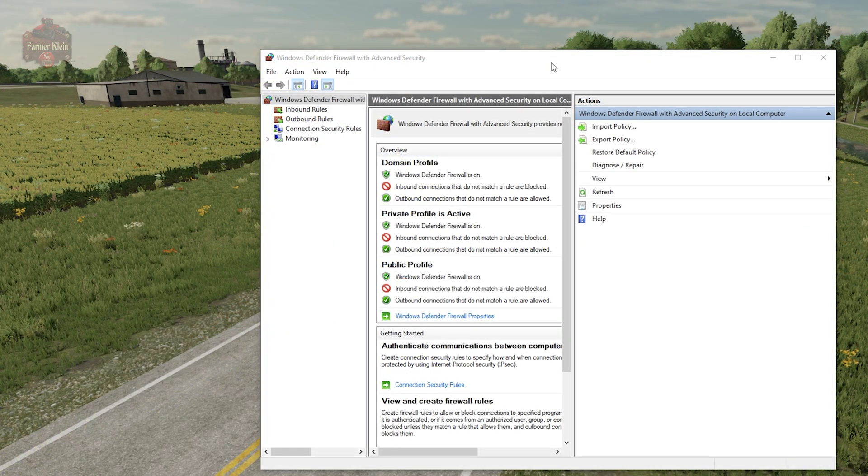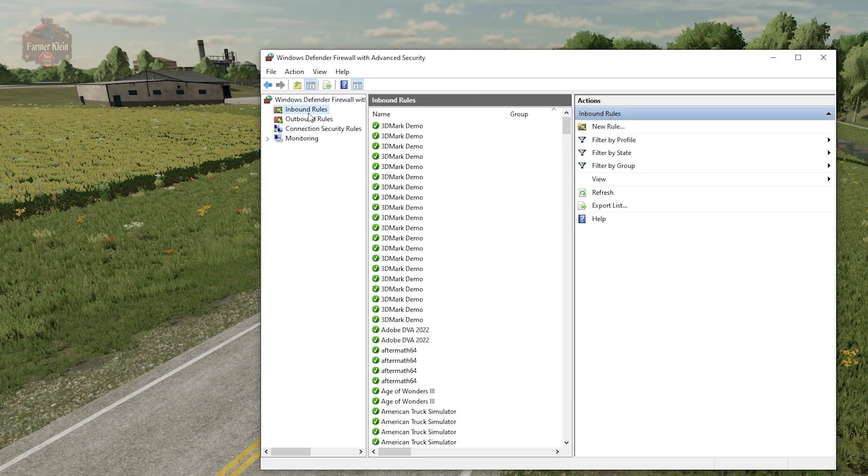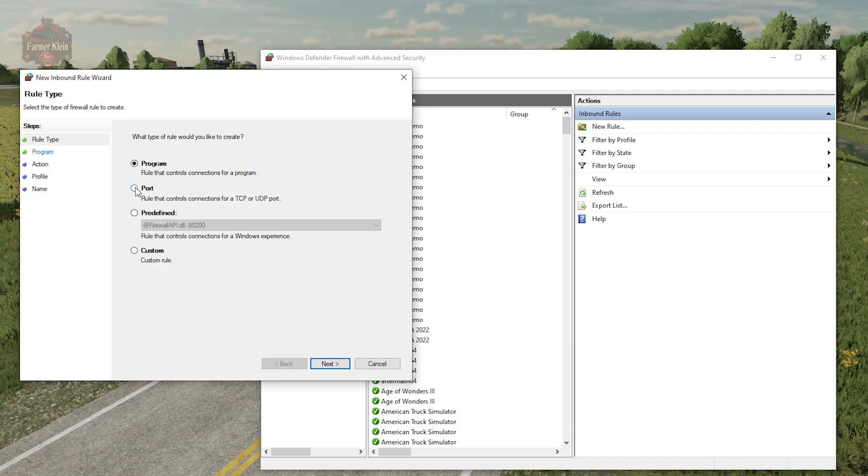Once you've closed out of the configuration file, you're going to want to open your Windows Defender Firewall with Advanced Security panel. You'll find that by searching 'firewall' on your start menu and selecting 'Windows Defender Firewall with Advanced Security.' What we need to do is put a rule on the inbound side of our firewall to allow connections to port 8080 — or whatever port you had specified in the configuration file — to be allowed into the computer. So we go to Inbound Rules, New Rule, and select Port.